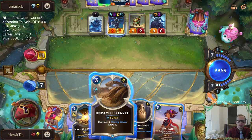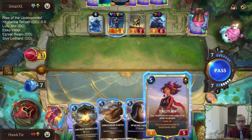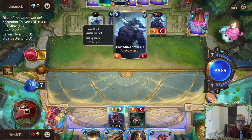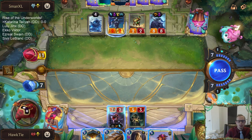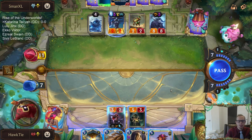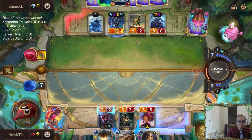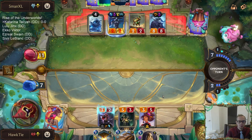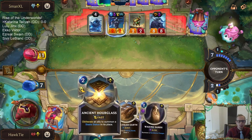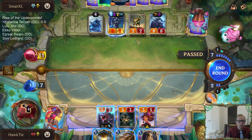I can Unraveled Earth, assuming they have nothing — play Talia, have Talia challenge the Frostguard Thrall, then basically trade Talia with Frostguard Thrall, and have Katarina kill Lissandra. Again, assuming they have nothing. This isn't a great plan. So I'm just going to play the Talia right now so I can have the Ancient Hourglass available for protection in case something happens.